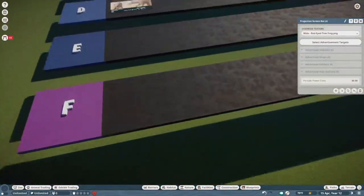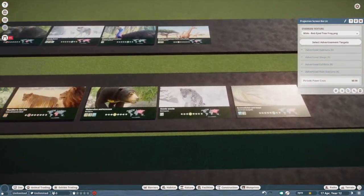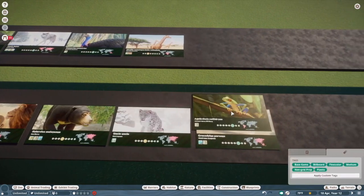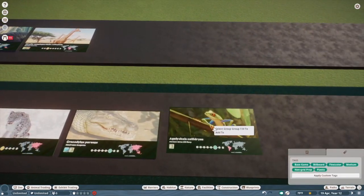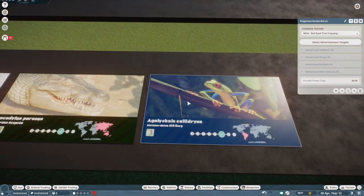Red-eyed tree frog. I can't really bring myself to put any of the terrarium animals in S tier just because they are so fundamentally useless. But as a model, I think they did an excellent job. So I'm going to put this in A tier.